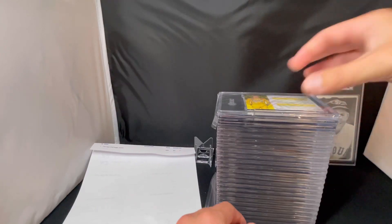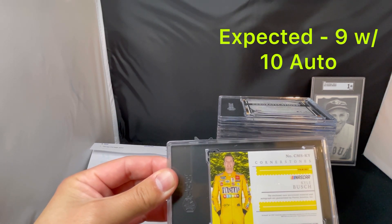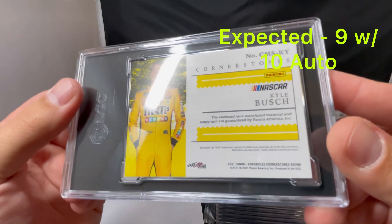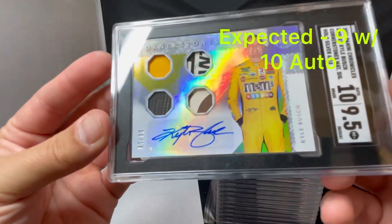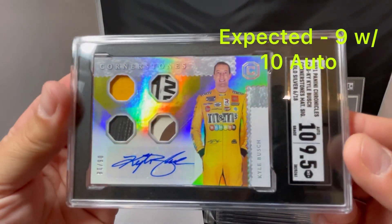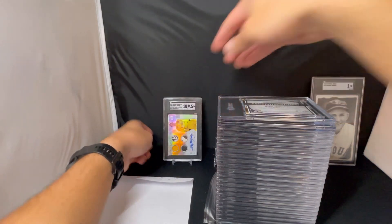Next up we got a Kyle Busch on top — this is a quad patch auto from Cornerstones. This one I had marked a 9 on the card and a 10 on the auto. It's numbered 6 out of 18, 2021 Chronicles Cornerstones. We did a little better on this one — we got 9.5 on the card and a 10 on the auto. It's a cool card with good shine to it, so I'm pretty pleased. Kyle Busch auto — he's one of the popular NASCAR racers out there. Good surprise there — we got 9.5/10.